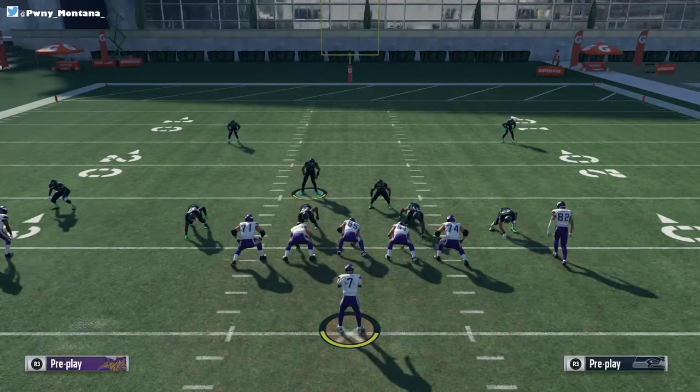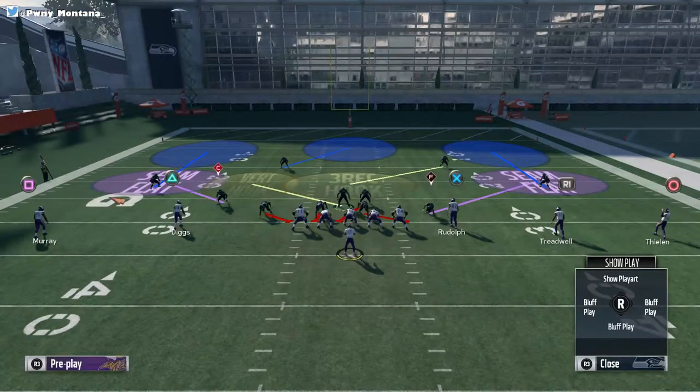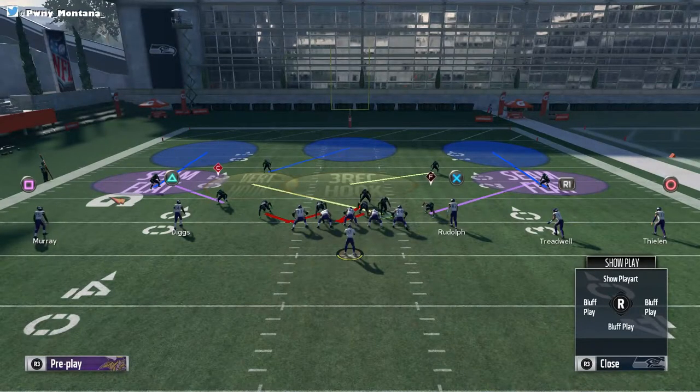We're going to base align, shift the D-line to the left, pinch your linebackers. Now the pinching of the linebackers — I don't know what it does, but it makes the blitz really, really glitchy. And then you're going to want to crash your D-line to the left.